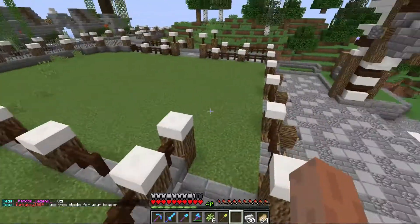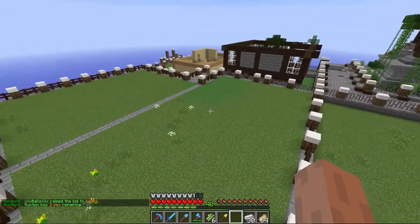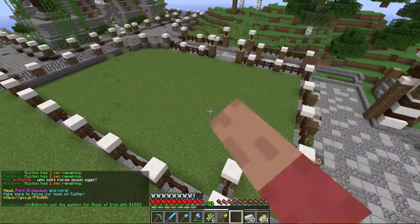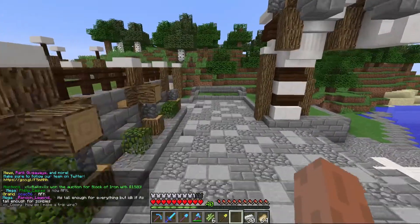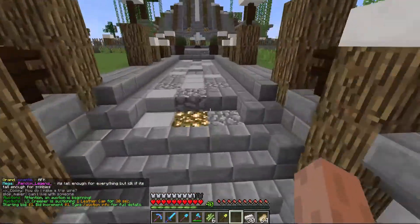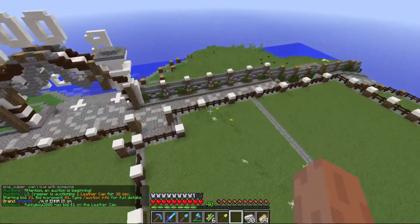This part here - I was thinking about using it for plots, but I realize these plots are a little bit too big for someone to build on. So I'll probably build a shop over there, shop here, shop here, and shop over here. As soon as you enter the town you see shops - that's my plan at the moment, though it might change. It's going to extend over here eventually and connect to the other side.